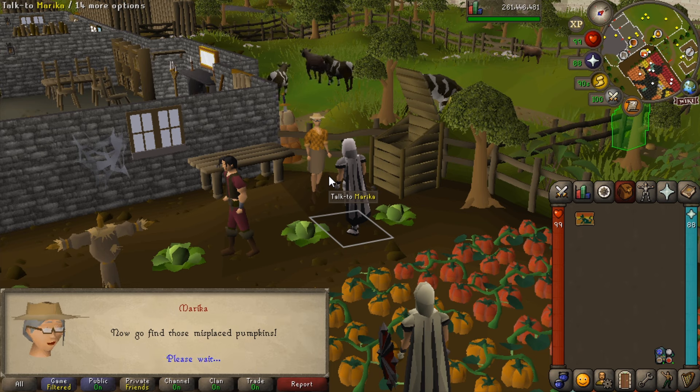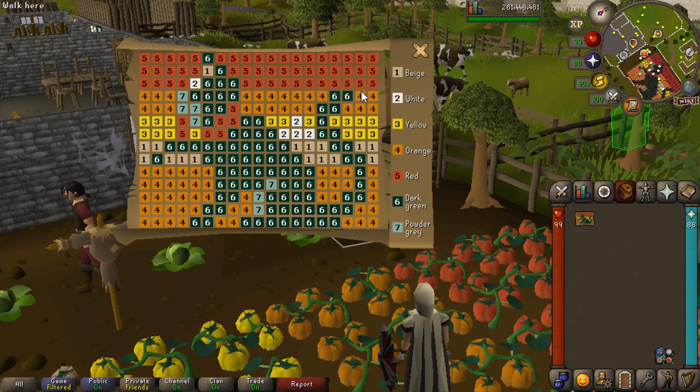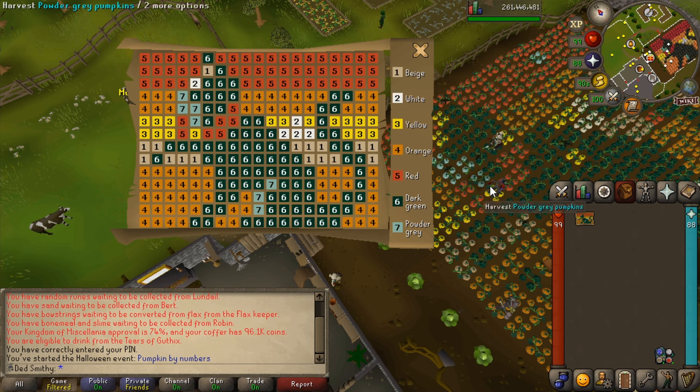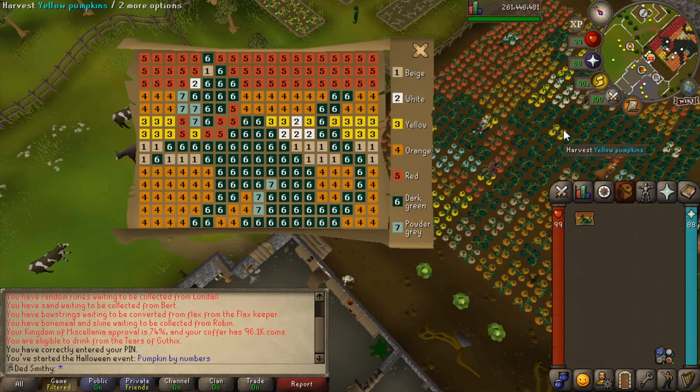We've got a picture map — looks like a horrible game of Minesweeper. Essentially, we need to make sure that the pumpkin patches are the same colors as shown on this grid, in order to make the little picture of the cat. So we need to go through, find the ones that are wrong, and plant the correct ones.